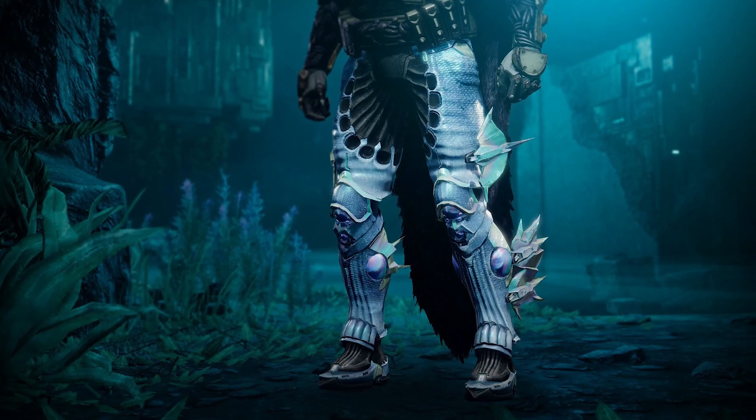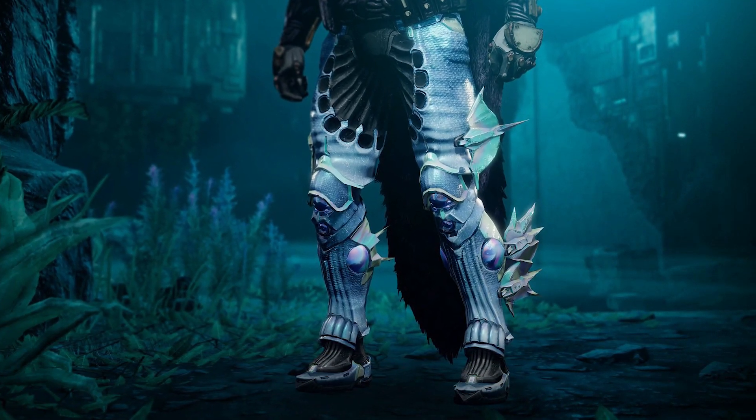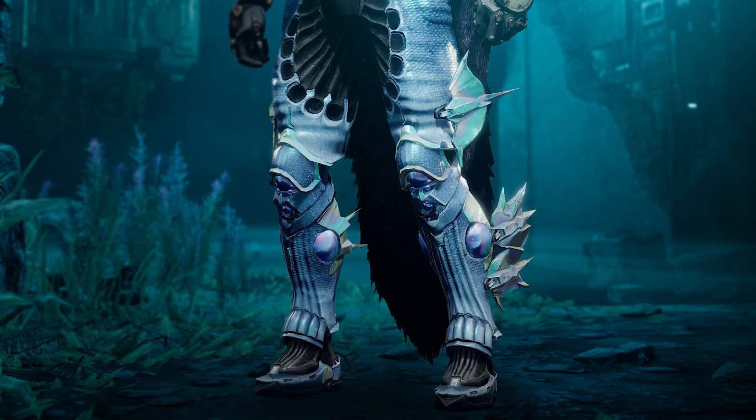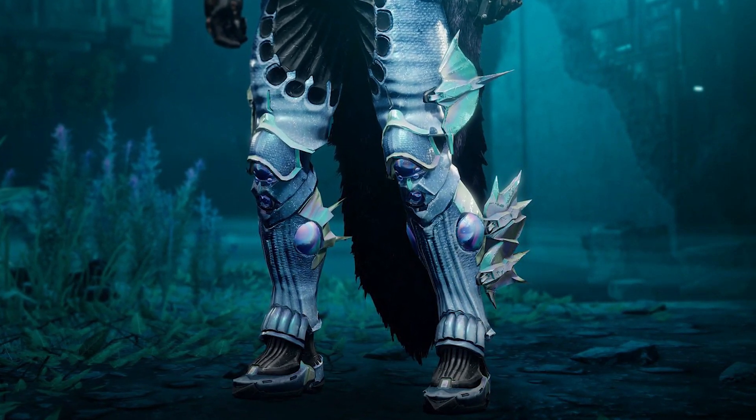Let's start with those new exotic armor pieces. Say hello to Star Eater Scales, the new exotic Hunter leg armor. Collecting power orbs charges your super more quickly and makes it more potent. It's about time Hunters got a decent exotic armor piece — this is it. My go-to exotic for Season of the Splicer.